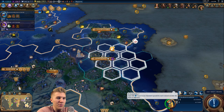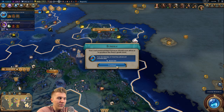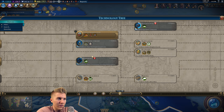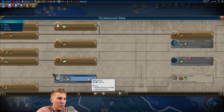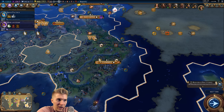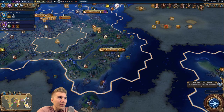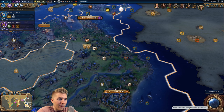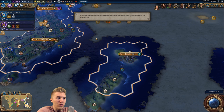I should get a thousand science from this, right? Something like that - nice. I guess we'll go siege tactics here. We've discovered coal - and I settled on coal just by chance. So yeah, we already have our two sources of coal.